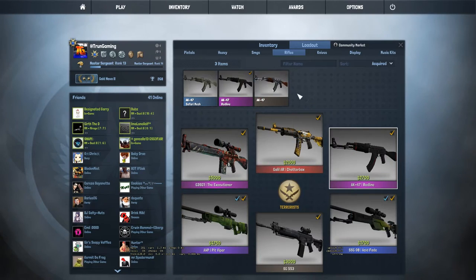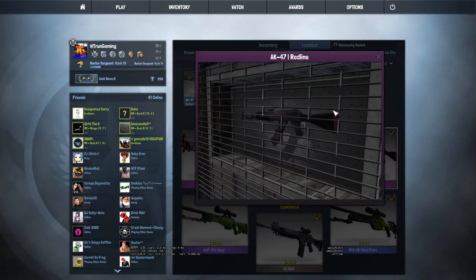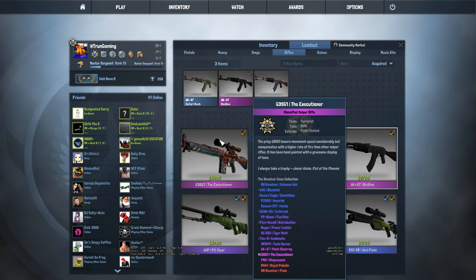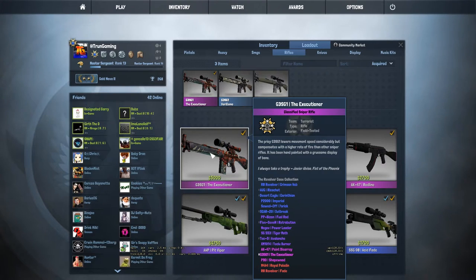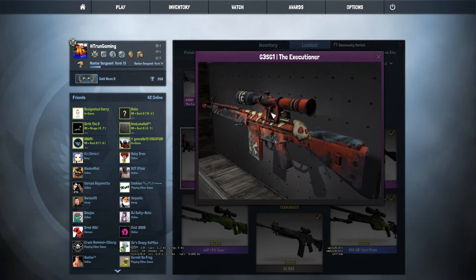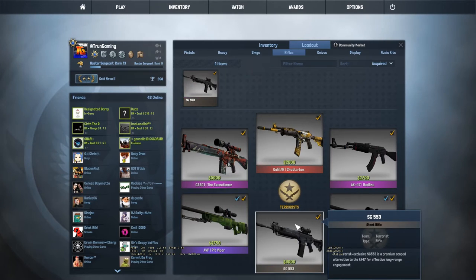Everyone has a Red Line, basically. If you're getting a pink AK, you're going to choose the Red Line — that's what most people choose and it's like $6. It looks very, very nice, but I'm really hoping for a better AK-47 skin sometime. And then this one I unboxed — the G3SG1 Executioner from the Revolver case, in Field Tested condition.